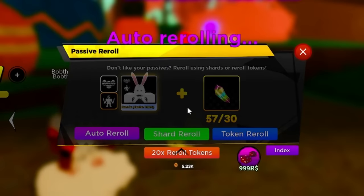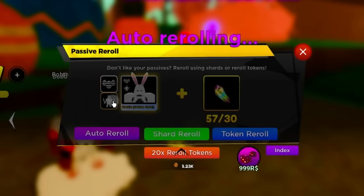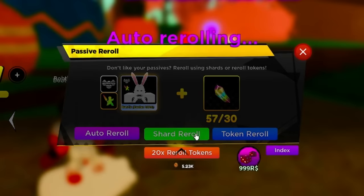Egg Bonanza gives a drops multiplier, but I already have a full team of Snowflake from the winter event so I'm not going to roll for it. We're going to go for Sunrise and Regsurrection, and then maybe transfer the passives. I'll see you guys when I get the double passives.